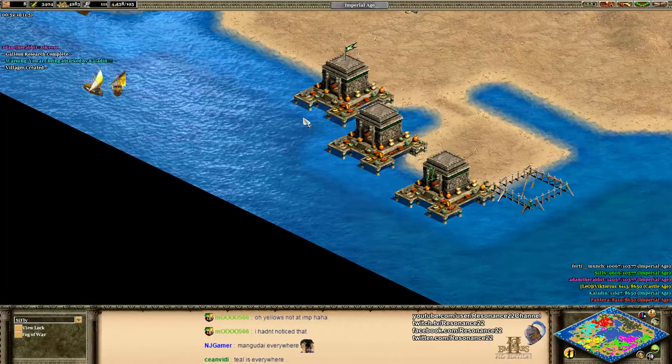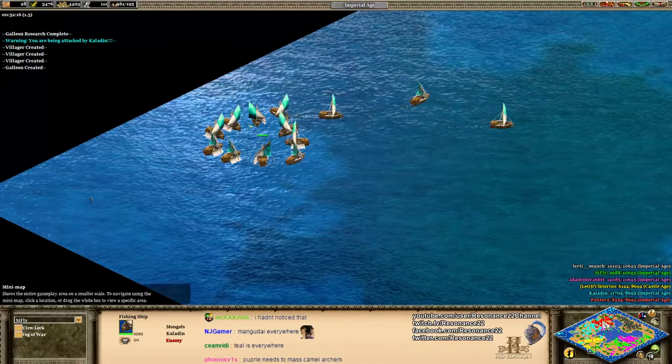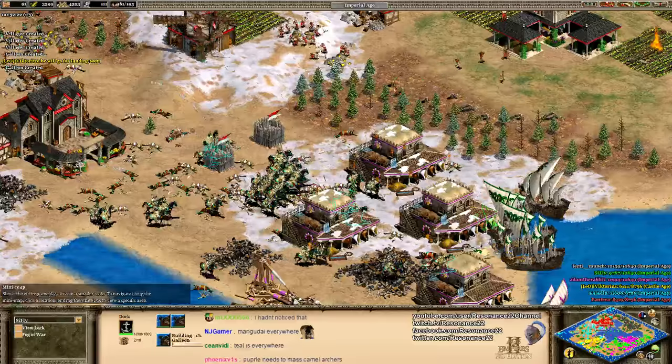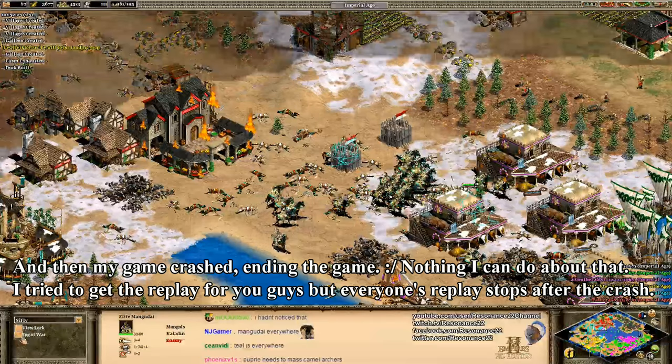Green docking and starting to make Galleons — this is going to be devastating for the Teal, Red, and Yellow team. Remember, Teal had like 31 fishing ships. These Galleons are going to be great.